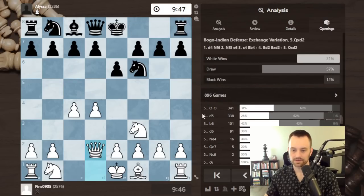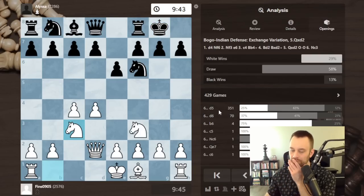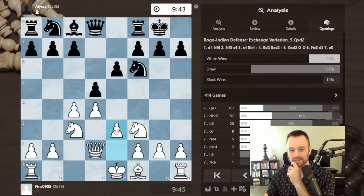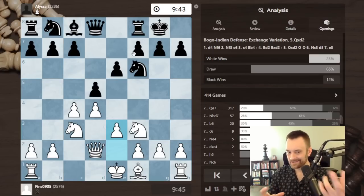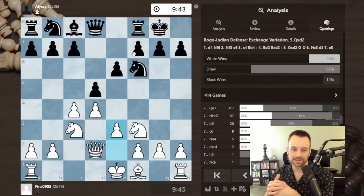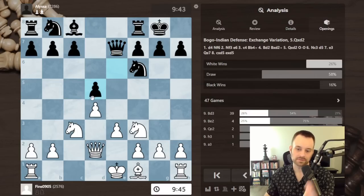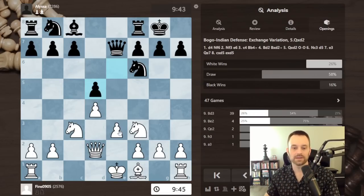After castles, d5, b6, d6 — lots of moves played here; castles is most common. D5 is probably the best move, hindering white's ability to play e4. This is a slightly subdued version of a Queen's Gambit Declined because the dark-square bishops are traded, which reduces the dynamic potential a little bit. Long term, I very slightly prefer white because white always has the option of taking on d5 and playing with two center pawns against one.